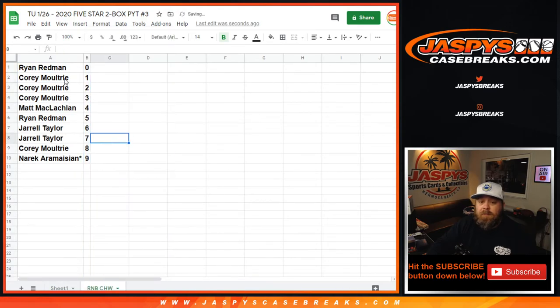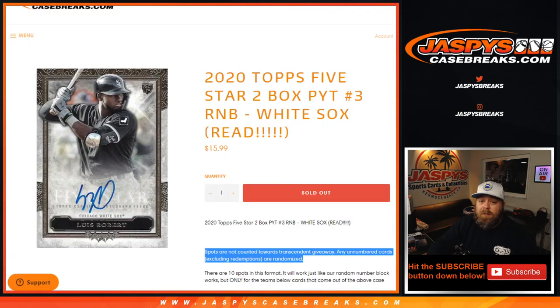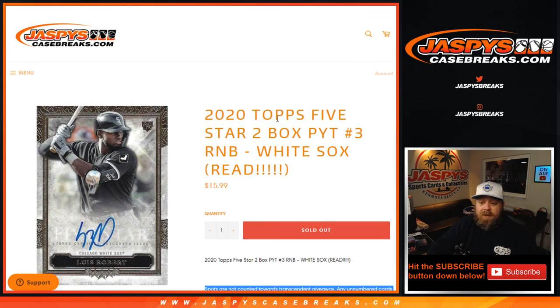Ryan Redman with spot 0 gets any and all redemptions for the Chicago White Sox, even known one-of-one redemptions, while Corey Moultrie would get any in-person one-of-ones for the Chicago White Sox during this break. That was the random number block randomizer for the Chicago White Sox in 2020 Topps 5-Star 2-Box pick-your-team number 3 from JaspysCaseBreaks.com. That break itself coming up next.